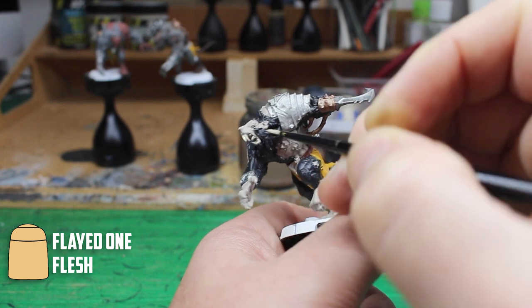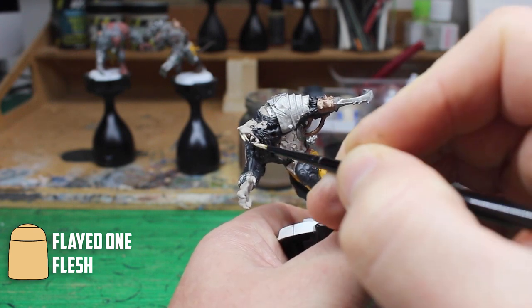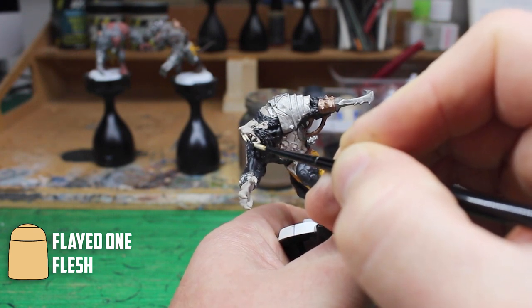For their large teeth and big nails I used Fledon Flesh to colour them in. I also used it on the ropes on one of the guys that has it on his face.